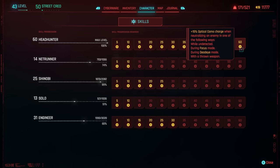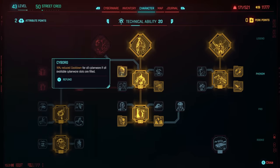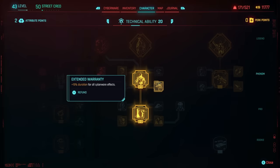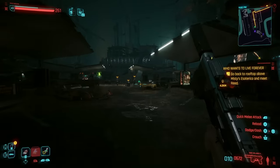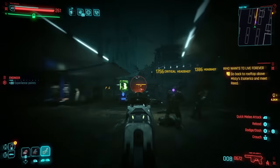We're undetected and in Dead Eye mode about 99% of the time, constantly refilling Optical Camo charge. If you kill enemies while actually inside Optical Camo, it extends your duration — meaning you can clear an entire building while stealthed as long as there are enemies to kill. On top of that, Cyborg gives 15% reduced cooldown for all cyberware when all slots are filled, which we do, and Extended Warranty gives even more duration for all cyberware effects.